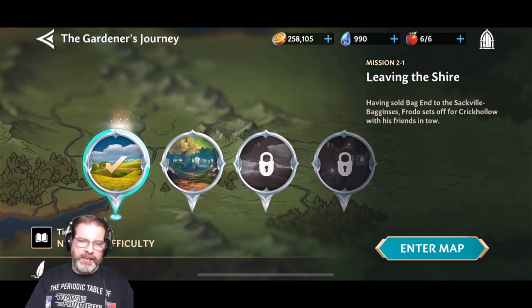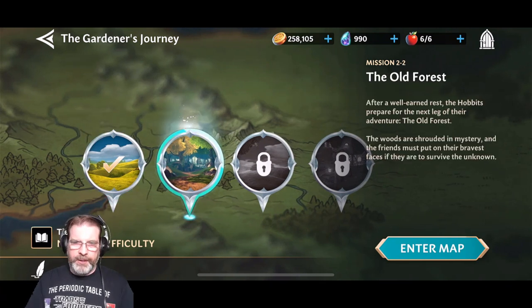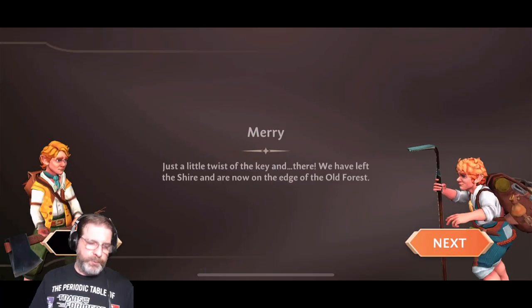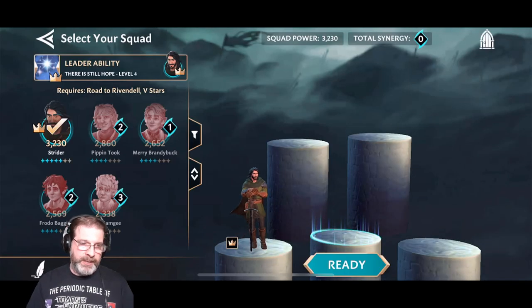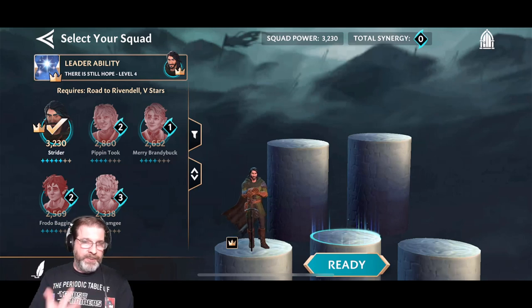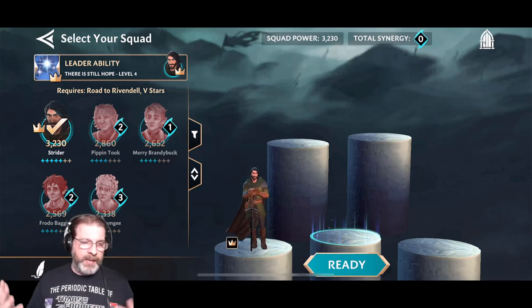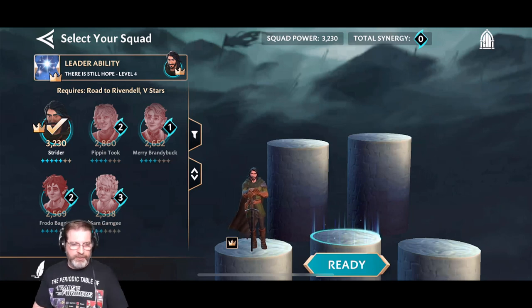So you complete this area here and you're going to be able to get your Sam up to 4 stars, and then you go into here. Mission 2-2 is going to require your entire Road to Rivendell team to get to 5 stars. That's currently what I'm working on now. I got Strider there. I can upgrade Pippin but I'm holding off. The other two are going to be Frodo and Merry. I'm working on farming them so I can continue through Sam's gardener event.